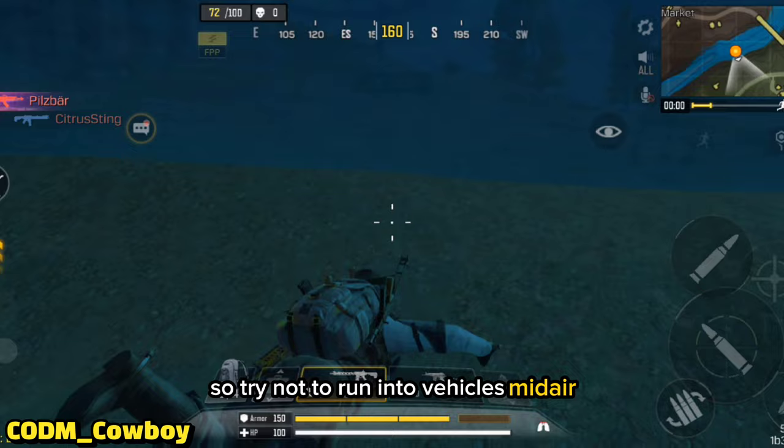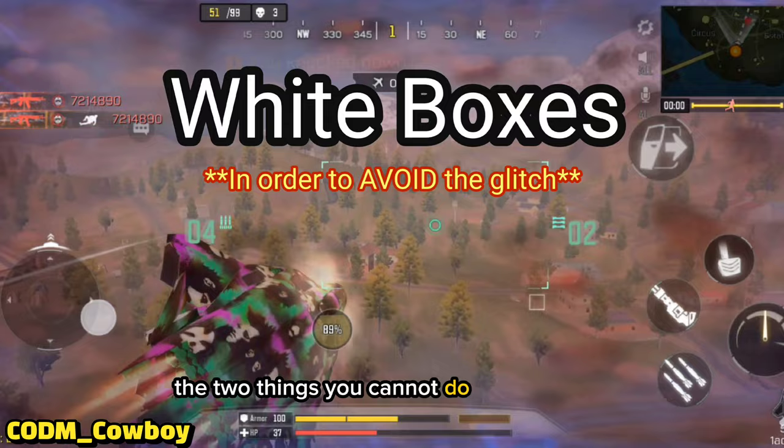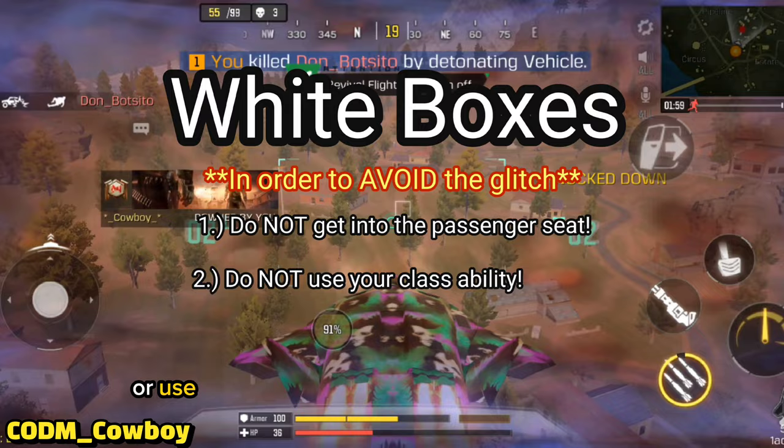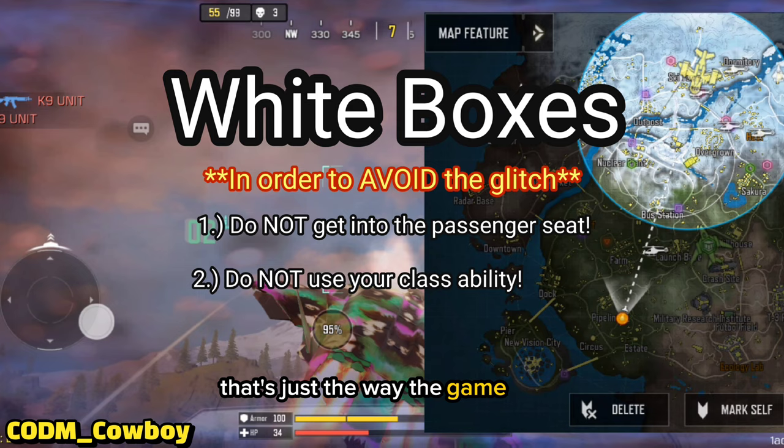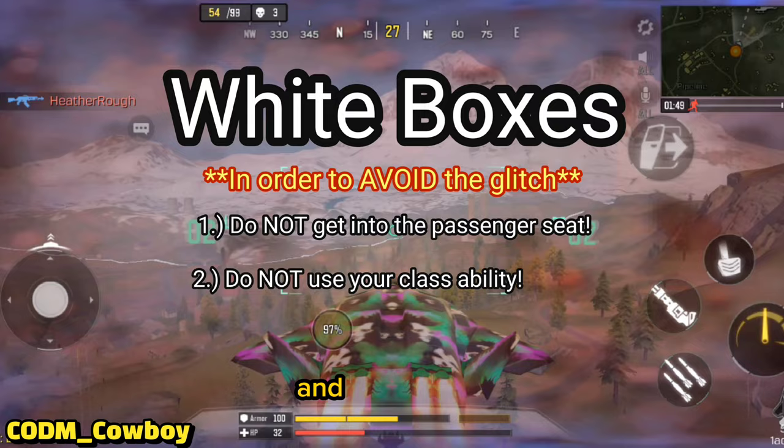Everyone always asks about the white boxes because they don't always show up for everybody, and that's because they can glitch out if you do certain things. The two things you cannot do are jump into the passenger seat of the jackal at any point, or use your class ability prior to jumping into the jet. That's just the way the gameplay has been for a long time. But if you avoid doing those two things, you should be good. And that's about it, guys. If I didn't answer any questions, please let me know in the comments — I'll do my best to answer them. Hit that like and subscribe button if you like what I do. Thanks.